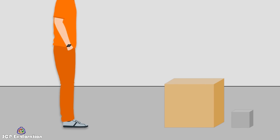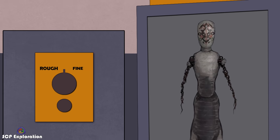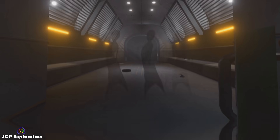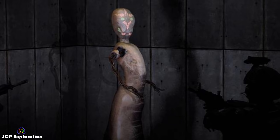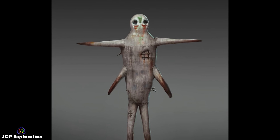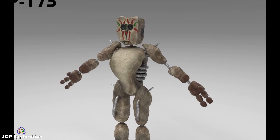Things became more interesting when one-to-one was selected, because on this setting a slightly discolored and misshapen SCP 173 came out of 914. The statue behaved normally, but had a taller, more slender appearance and was dark brown in color. Also, the new statue's face was different, but still followed the general aesthetic of the original.